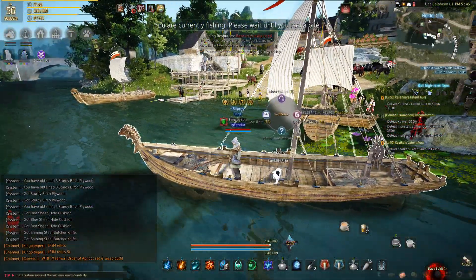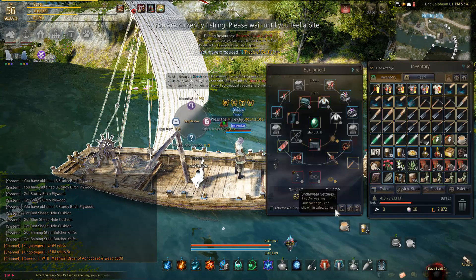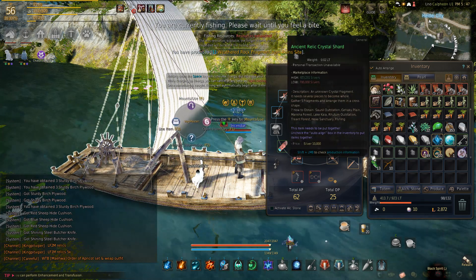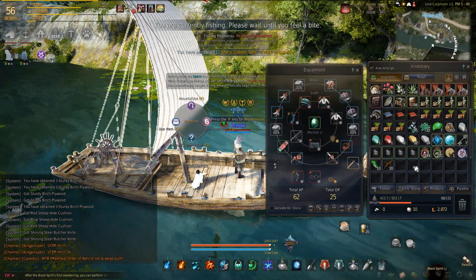I do the AFK fishing here in Hydel because I don't really care about fish — the only thing I care about is relic shards. The fish you'll get maybe a quarter million, it's not even really worth it, but relic shards always sell for at least 750 to 800 each and you can use them. This is a good way to get them.